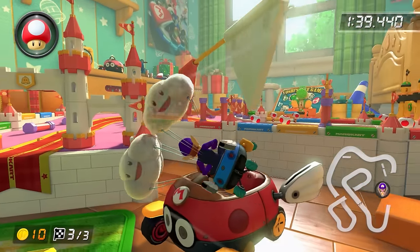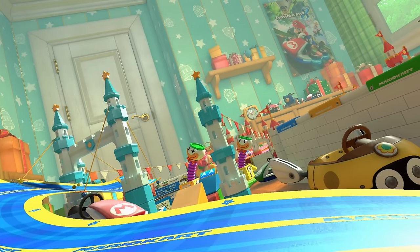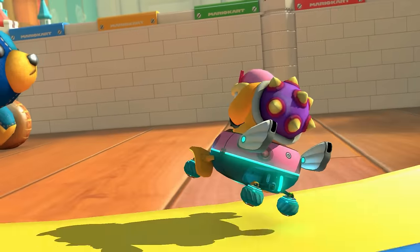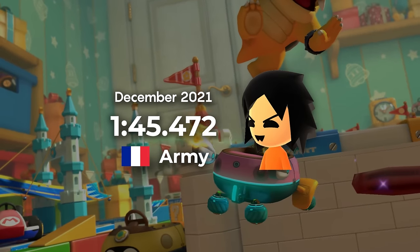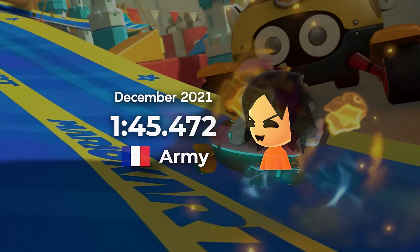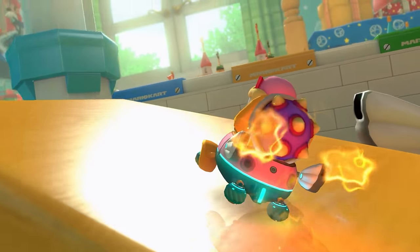By going higher up on the wave before tricking, players managed to get the delayed trick when ahead of the record, just by drifting sharper. It's hard to determine when the pace lock takes effect just by looking at the wave's shape, so it's easy to overlook how much faster you can go. With the pace lock temporarily out of reach and new strategies, Army got to work, and after two days of playing, he got a 1:45.472, making him the world record holder in both engine classes — something few players have done in recent years, since the driving is very different at higher speeds.